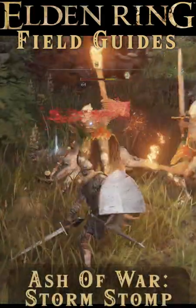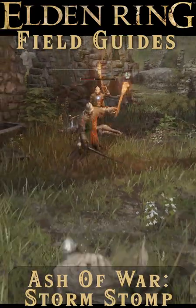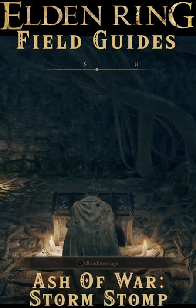The Ash of War Storm Stomp is found very early in the game, just outside of the Gatefront Ruins, guarded by guards with dogs, in a chest in the cellar hidden with a whetstone.